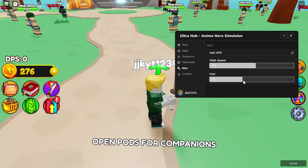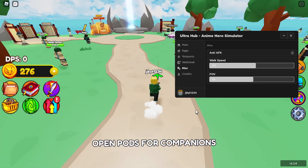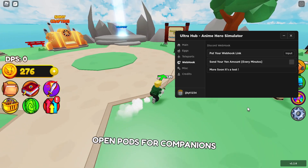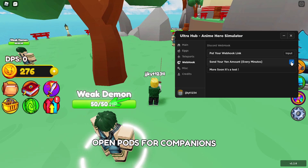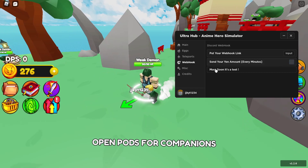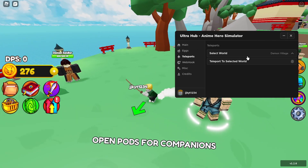There's also an FOV slider which increases your camera field of view — you can make it closer or further away. Setting it to around 70 works well. There's also a webhook option to send your yen amount, though I'm not entirely sure how that one works.